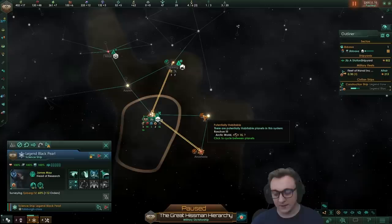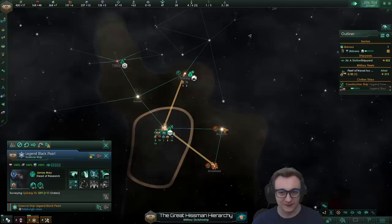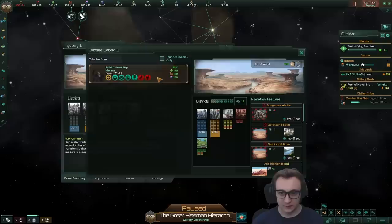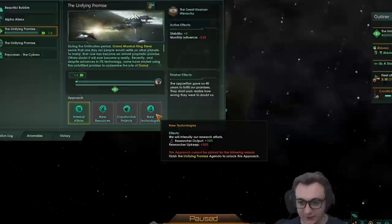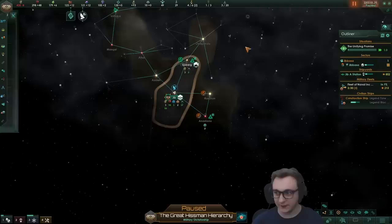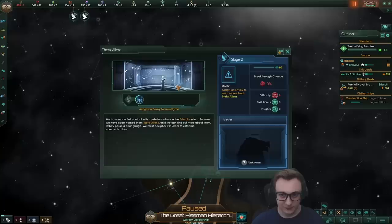We're still going to build some research because it's always nice early on. We do have an Arctic world, but we can't settle on it because we're desert — but we're going to get loads of migration trees, so that's fine. We want to find as many planets as we can, and we've already made an encounter somehow. We can settle our first planet, Starfall. We need to remember to move our fleet because it doesn't have an auto-explore like science ships. Our agenda's done — we get a bit more happiness, and we're going to go for unifying promise to get the new technologies from the origin.